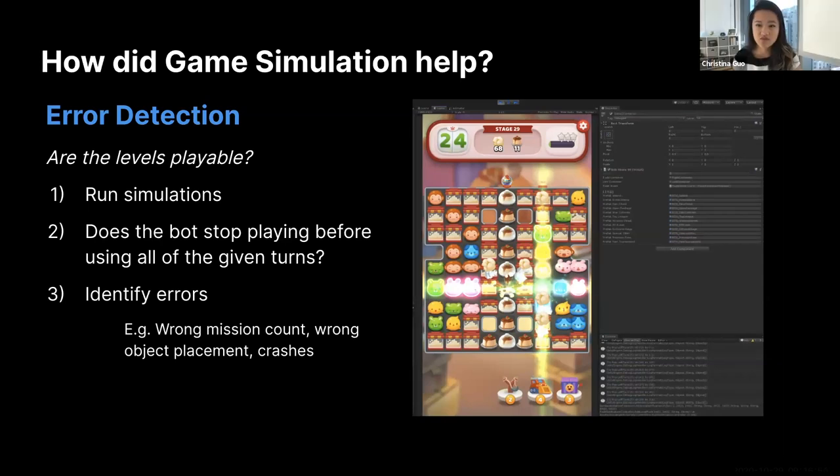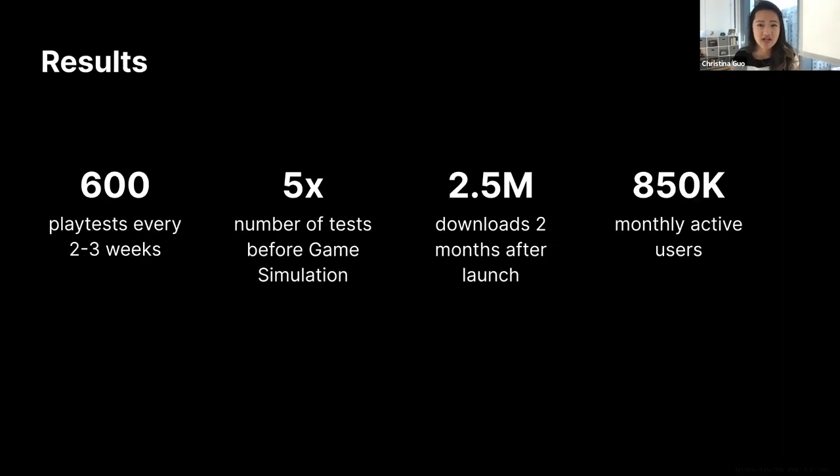After the simulation completes, Sunny Taz determines whether the output metric is within a desirable range. If not, they adjust the parameters — for example, by reducing the number of turns — and rerun the simulation. Once the failure rate is right, the level is deemed the right difficulty. For error detection, Sunny Taz flags simulations where the autoplay stops playing before using all the given turns. They then identify the cause — which may include wrong mission count, wrong object placement, or crashes — fix it, and rerun the simulation to verify the change.